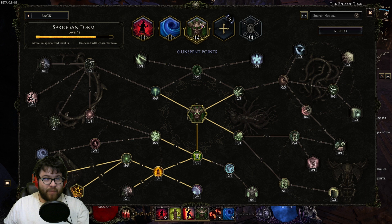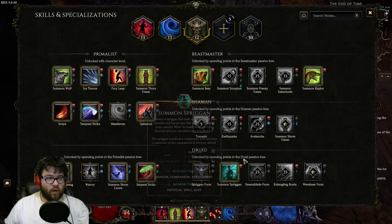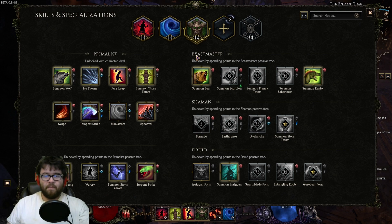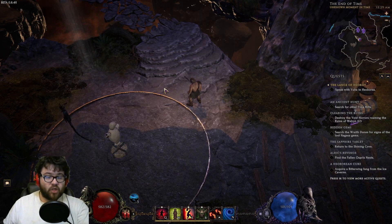You have another flex slot here which gives even more flexibility in what you want to transition into, because by this time you should be respecting into a new build — whatever you want to be playing — or just continue playing Maelstrom Cold DoT Shaman, which is what this build is based on.